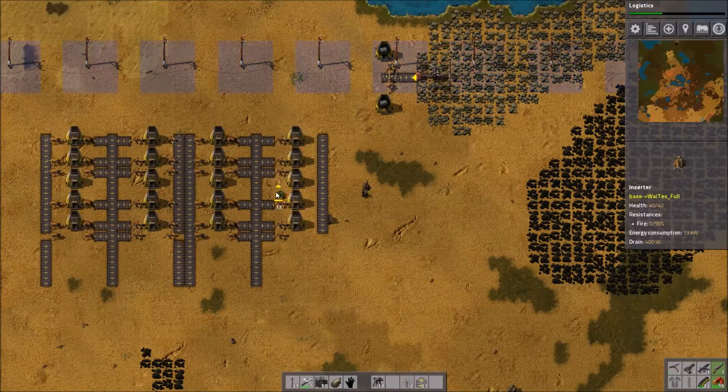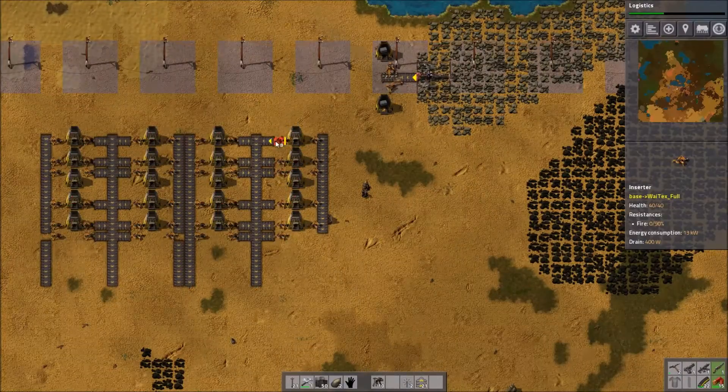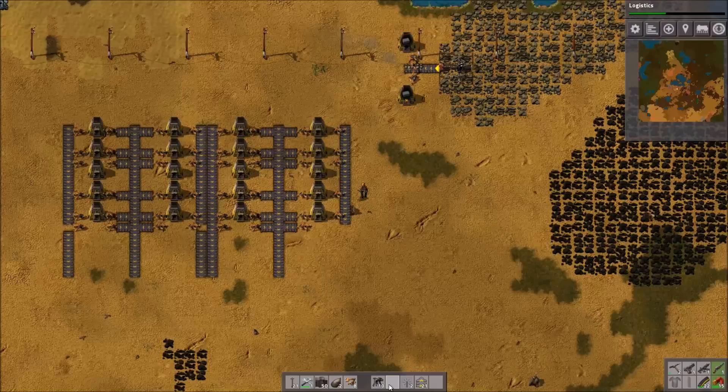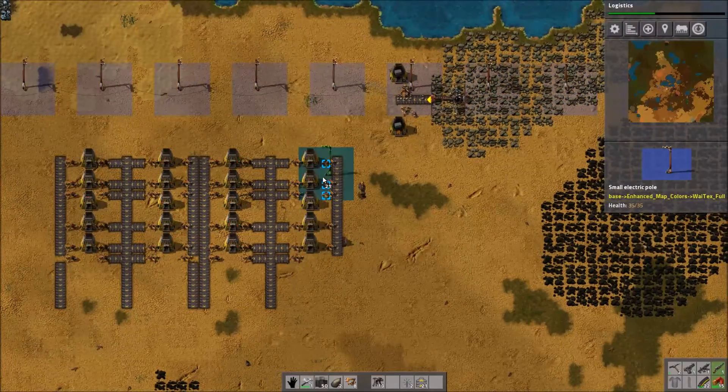You may be wondering why I have these little extra belts in some places — that's because when I upgrade to electrical furnaces everything bumps over a bit, because electrical furnaces are huge. So if I did this right, ideally that's where that would go.